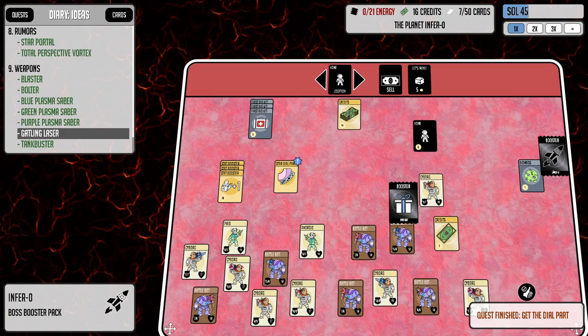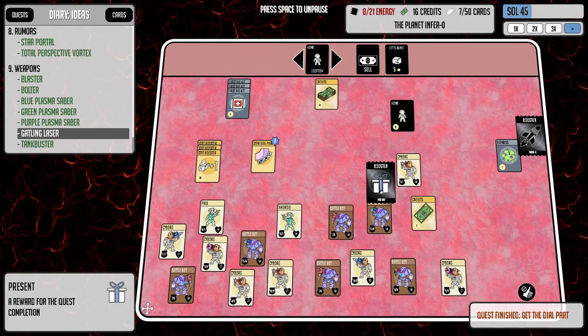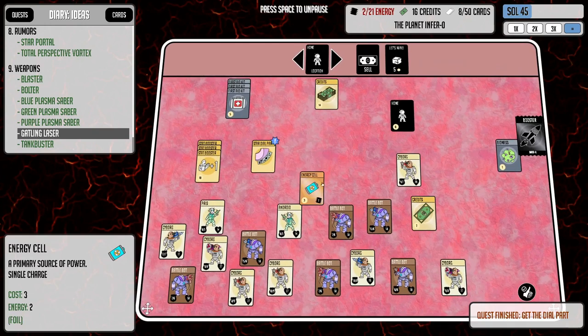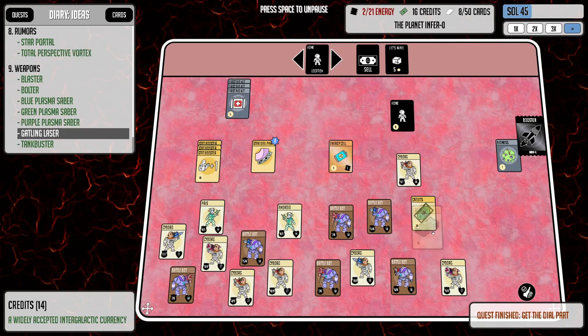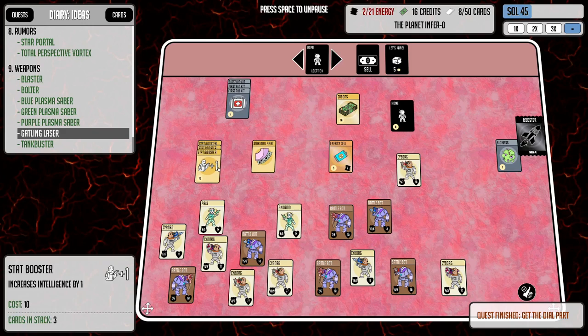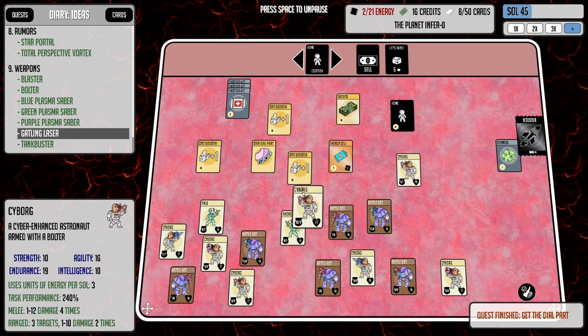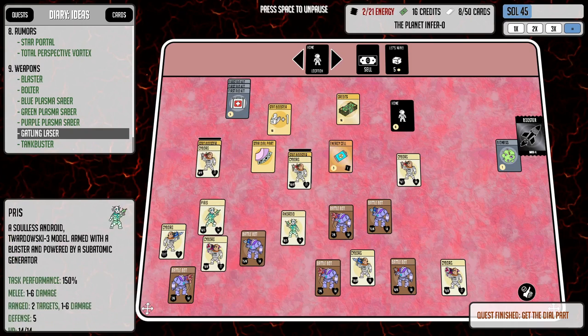That was awesome — actually a lot easier than the mirror universe. We got a foil energy cell — very nice! We've got ourselves the star dial part. Let's distribute these stat boosts real quick, and then we are going to make our way home with our new loot.